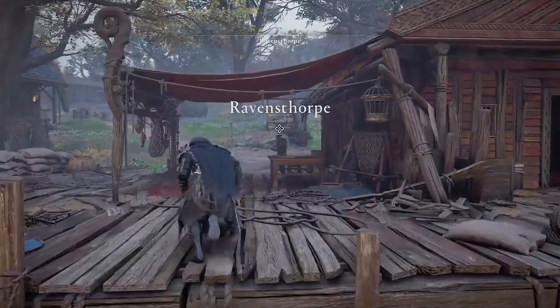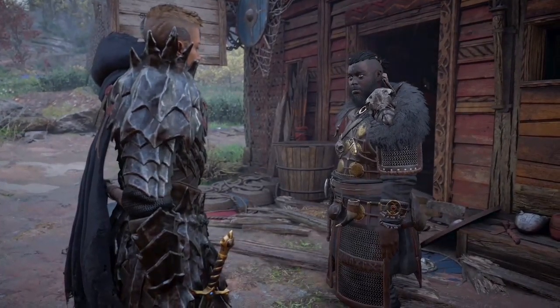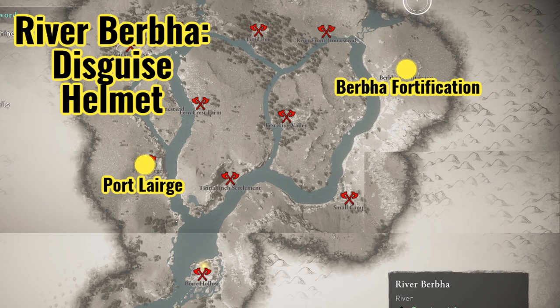Welcome to Assassin's Creed Valhalla. Amber here with a video on how to find Lug's armor — all five pieces. You'll find these in the river raids, which you start by going to Vaan in your settlement. Here are the two locations where you will find armor items in the river Burpa.